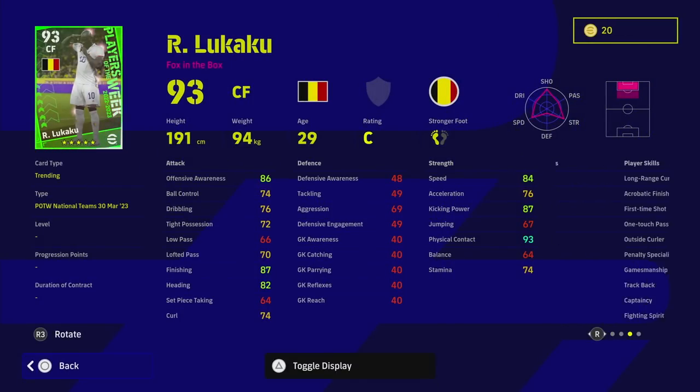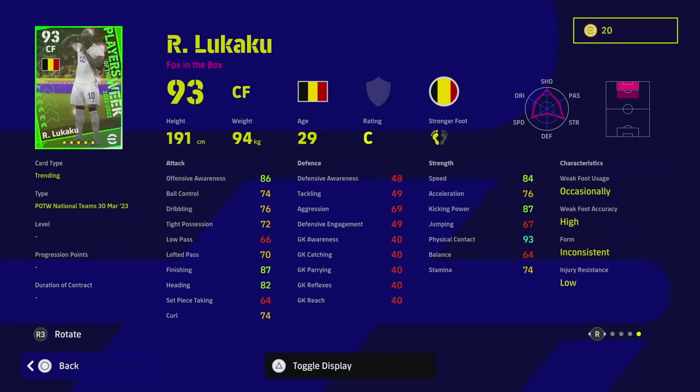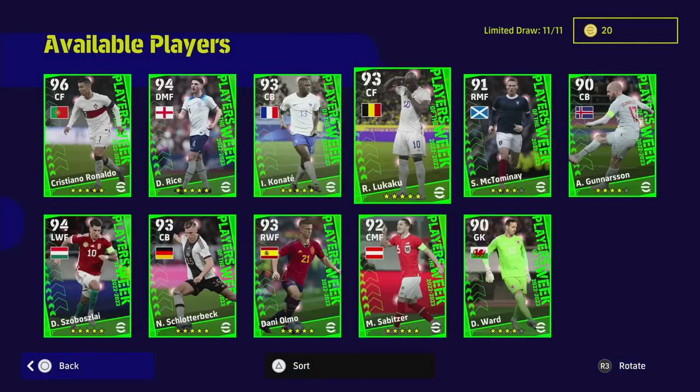Lukaku is 93 overall as a centre forward, which is fairly high, but his inconsistent form lets him down. His lack of acceleration, tight possession, and balance are going to kill this card — he's going to be a worse version of Osimhen and Haaland. He does have one touch pass which is a nice addition, but his finishing at 87 and speed at 84 aren't enough. As a target man in the box you can swing the ball into him like Jan Koller or Lewandowski, but there are better options and I wouldn't spin specifically for Lukaku.